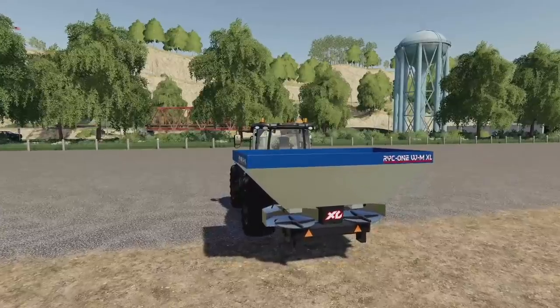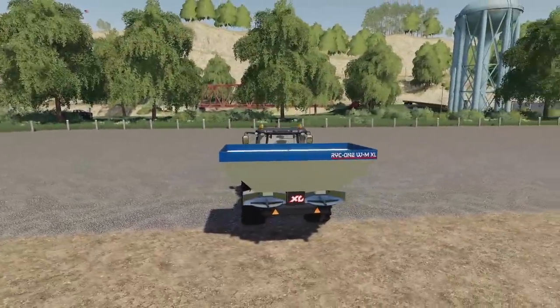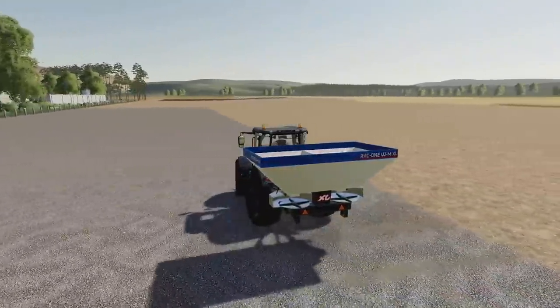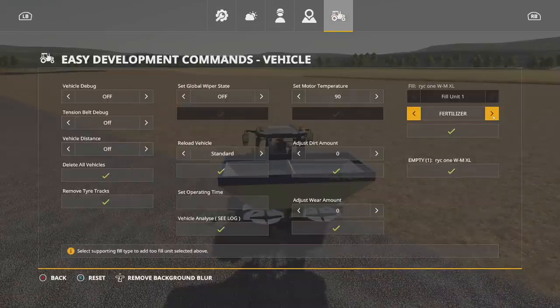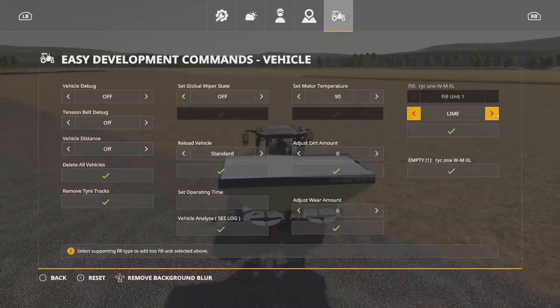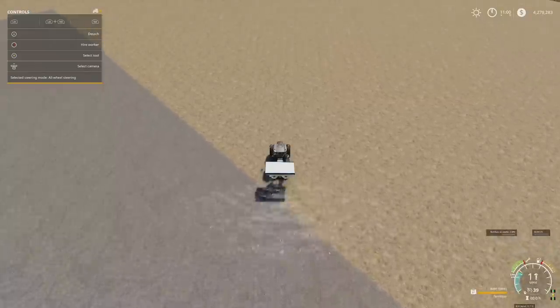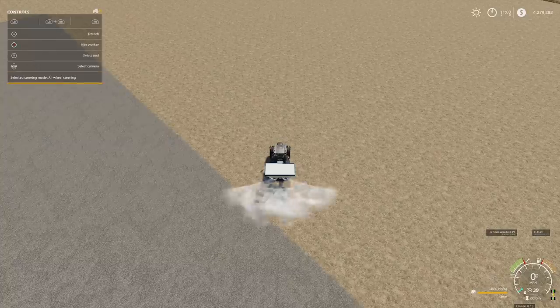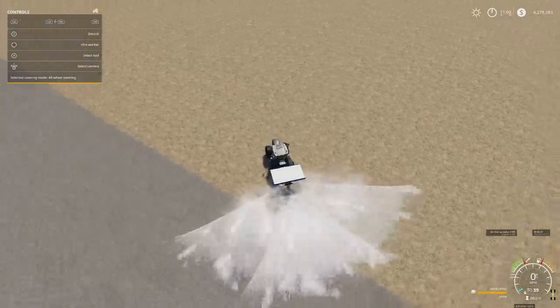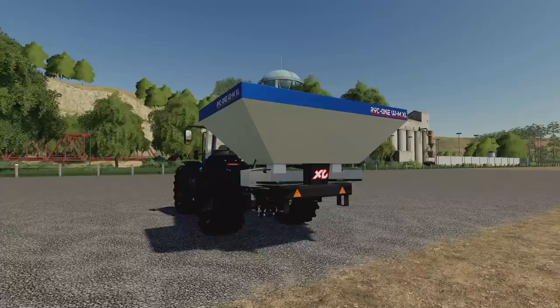It's a bit large — I'm using a JCB 4220, which should work well with pretty much any fertilizer spreader in game. It's a little big, so maybe go with a larger medium tractor or a smaller large tractor. You've got both fertilizer and lime. We put in some lime, turned it on — confirmed a 30-meter spread on fertilizer and on lime. For console players this takes up a total of four slots.